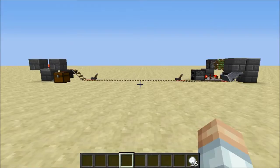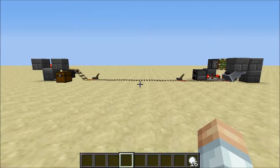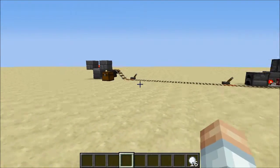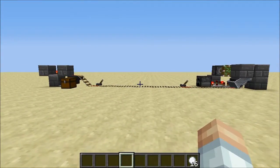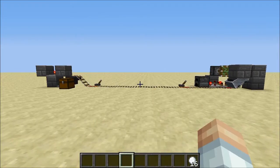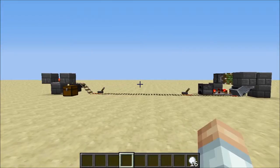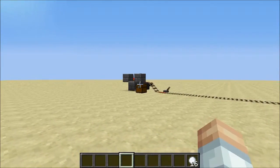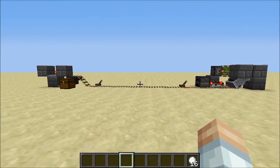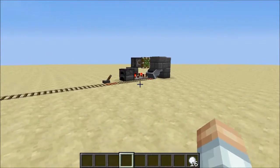Hello ladies and gentlemen. This is another practical Minecraft tutorial. This is Soak the Great. In this tutorial, I'm going to show you how to build an automatic item transport system that uses a hopper minecart. This particular system uses two separate inventions by individuals other than myself. The automatic filling station comes from JL2579's Industrial Furnace Array, and the automatic emptying station comes from ImpulseSV. I will put a link to both individuals in the description below.